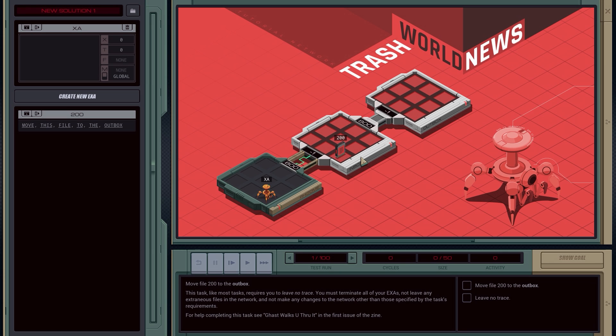We're into our first hack, which is really just a tutorial and it's really simple. It says move file 200 to the outbox. This task, like most tasks, requires you to leave no trace — you must terminate all of your XAs. We can create new XAs: it's an executable robot and each one contains custom code that we write, and we can take those custom codes and do all sorts of different things.